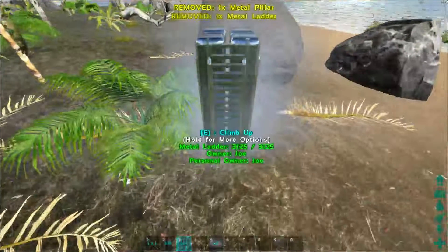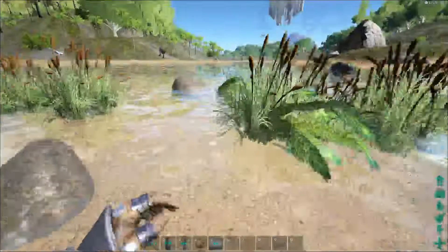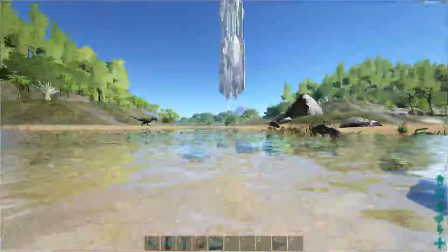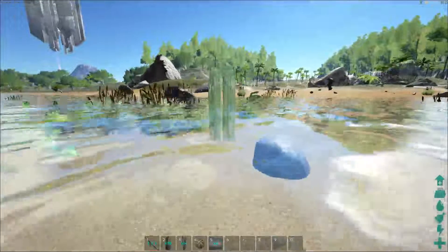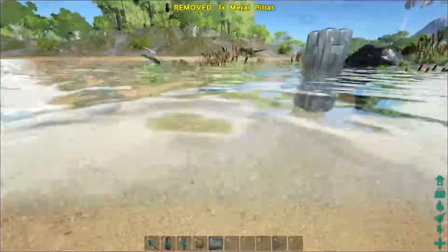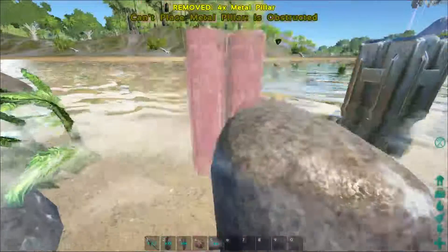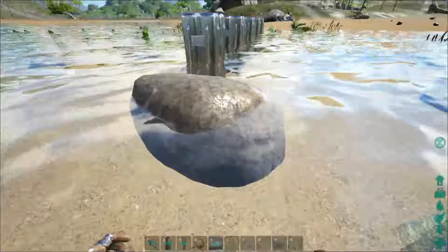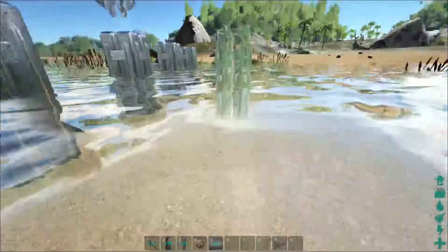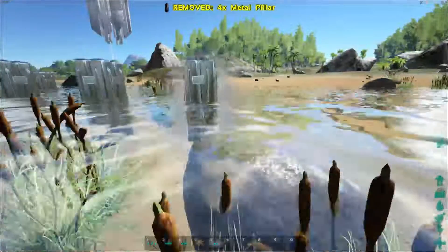I'm going to get out of fly mode really quick and give you a first-person perspective on this. Let's say I want that up there down here. What I'm going to do is find the lowest point — let's say I want to start right here — and I'm just going to start snapping pillars. Now, that's in the way, so I would just use a pickaxe and get rid of that. Normally, when you build on pillars, you usually want to go too tall.